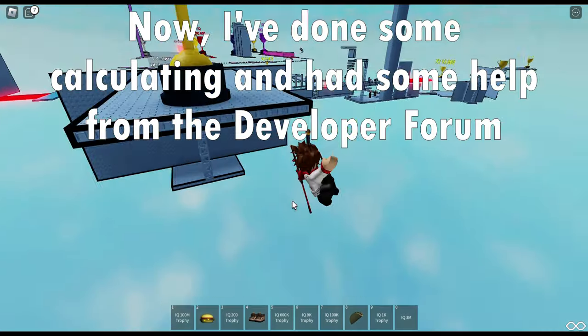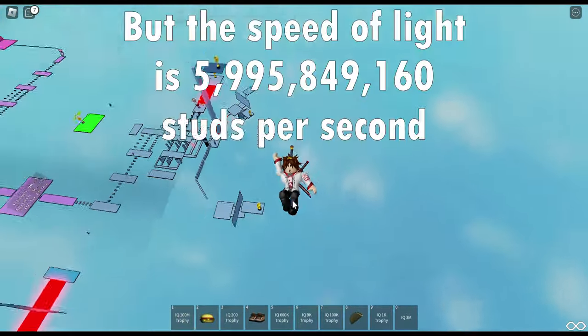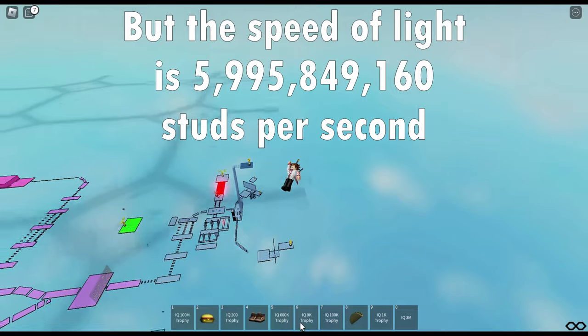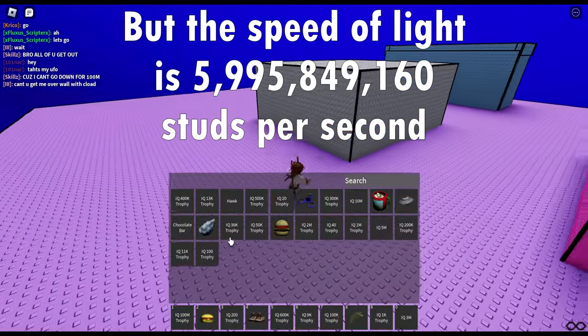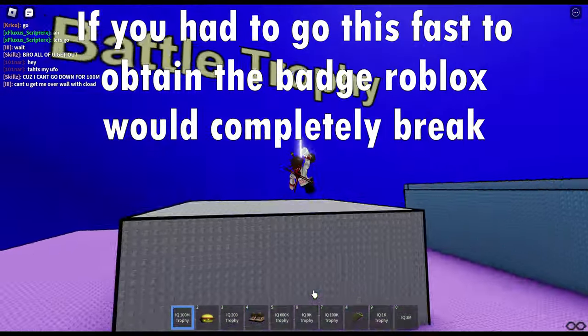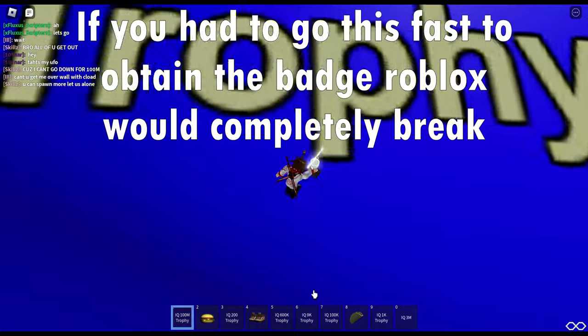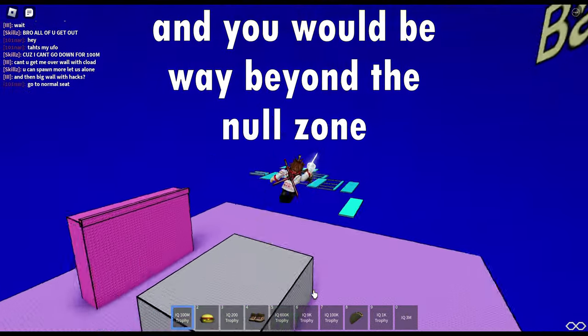I've done some calculating and had some help from the developer forum. The speed of light is 5,995,849,160 studs per second. If you had to go this fast to obtain the badge, Roblox would completely break and you would be way beyond the null zone.